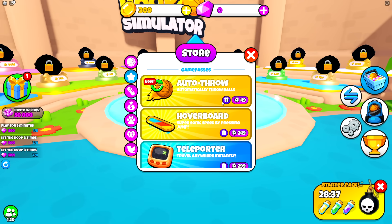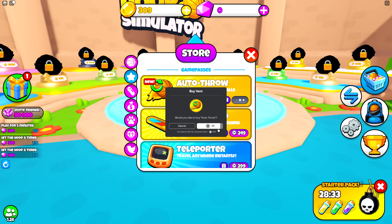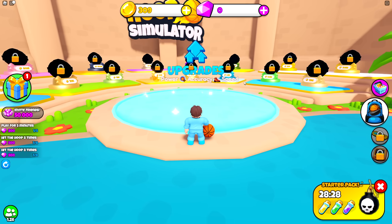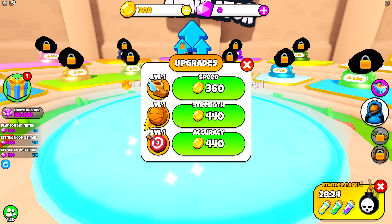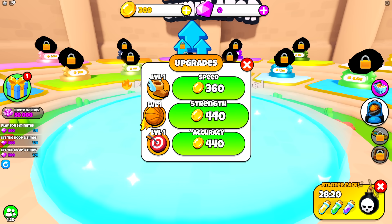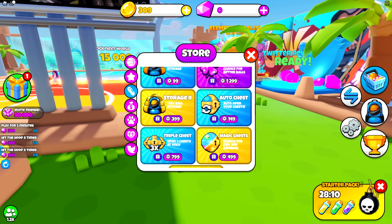We're gonna go to Game Passes, and we're automatically gonna go to Automatic Throw. This automatically makes our ball perfect every time! And now we're gonna have to go to the upgrades right here. As you can see, we can upgrade our speed, our basketball strength, and our basketball accuracy. We're gonna want to make those stats as powerful as possible, but we're gonna need to get more money for that. So I'm gonna go to Game Pass right here — I'm gonna get more money!